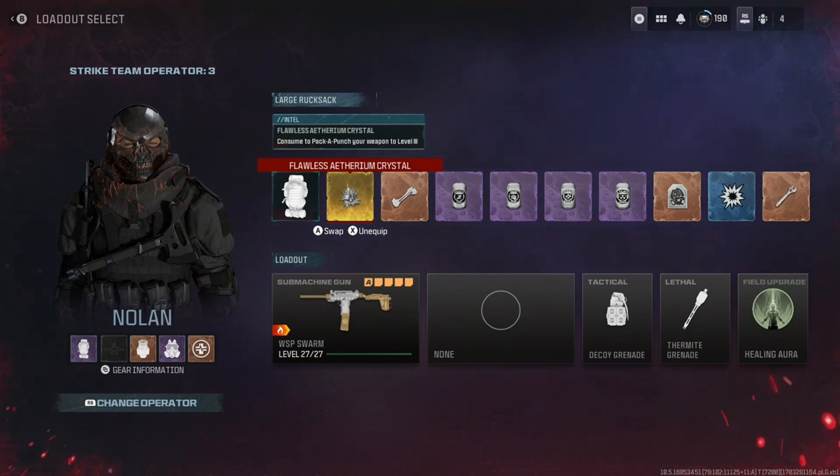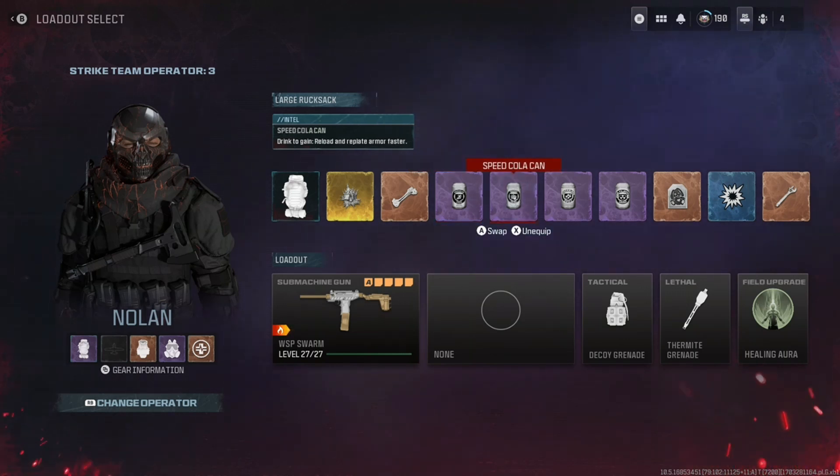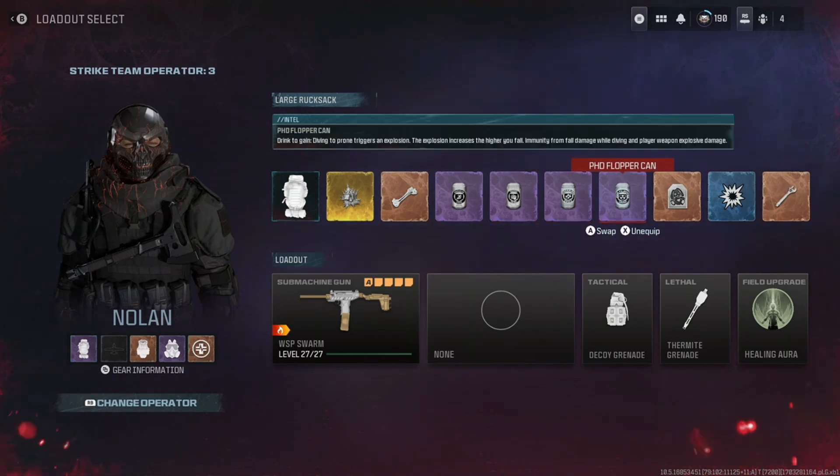What you want to try and get is a flawless aetherium crystal to pack-a-punch your weapon to level three. If you can't get one of these, simply go into a game, complete contracts until you've got enough money to go to the pack-a-punch machine in the tier three red zone, and pack-a-punch to level three. For your perks, you're going to want Stamina Up, Speed Cola, Juggernaut, and PhD Flopper. These are a minimum requirement, but you can put the others on if you want.